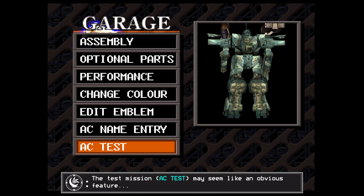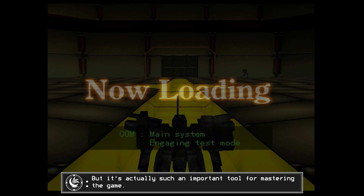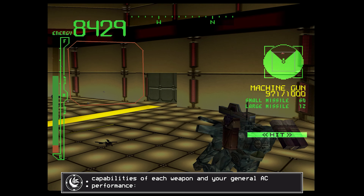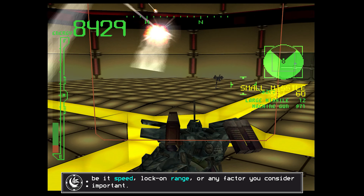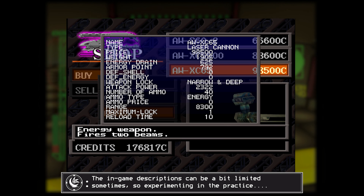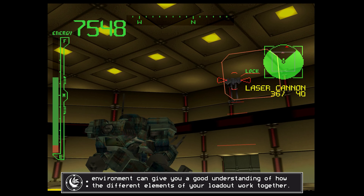The test mission may seem like an obvious feature, but it's actually such an important tool for mastering the game. Before diving into the main campaign, take some time to test your loadout and familiarize yourself with the capabilities of each weapon and your general AC performance, be it speed, lock-on range, or any factor you consider important. The in-game descriptions can be a bit limited sometimes, so experimenting in the practice environment can give you a good understanding of how the different elements of your loadout work together.